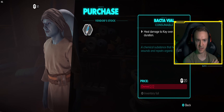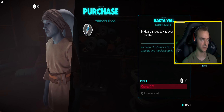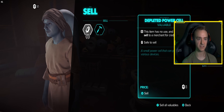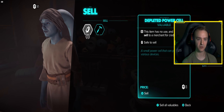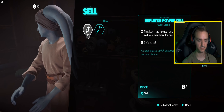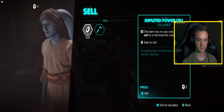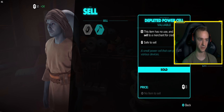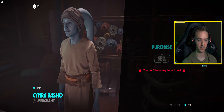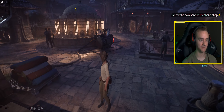Bacta-Vile — heals damage decay over a short duration. My inventory's full on those. This item has no use and is safe to sell to a merchant for credits. Oh, that's nice. So these have no use, they're just sellables — just valuables there to sell. Okay, fair enough. I didn't buy anything.